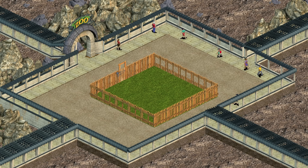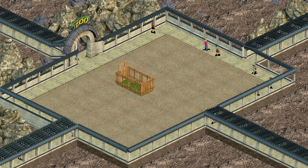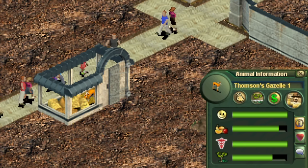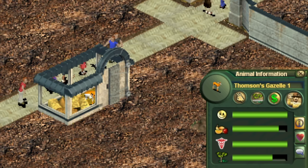Maybe a small 5x5 exhibit of just 25 tiles? 20 tiles? 15? No, you actually only need two tiles to get a happy animal. A gazelle in an exhibit with two tiles of savannah grass and nothing else will be happy. No rocks, no trees, not even any water.